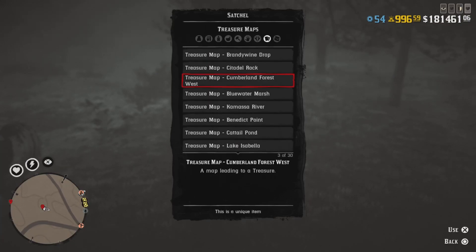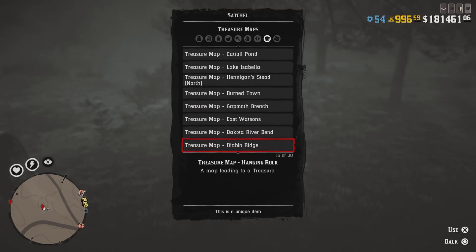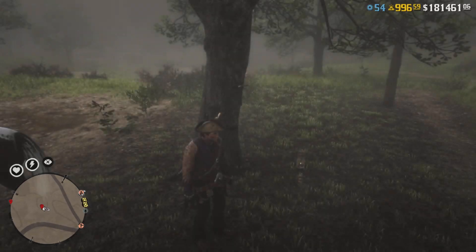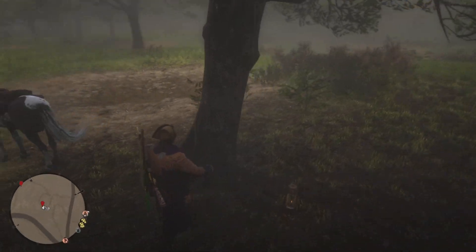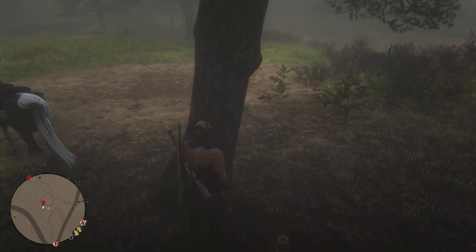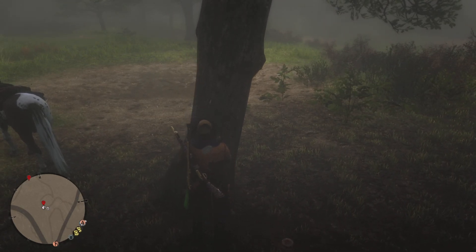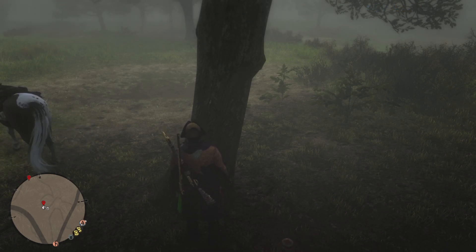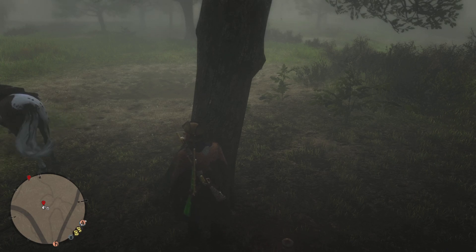Right now, as you can see, I have 30 of 30 maps — 30 is the max you can carry. That's why when I pick up the map it'll give me just a few cents. But for you, if you have space on your satchel, you'll get the treasure map from any location. If you're missing one, you'll get that particular map. When you pick up the map, you'll see the name of the map on the right side of your screen.